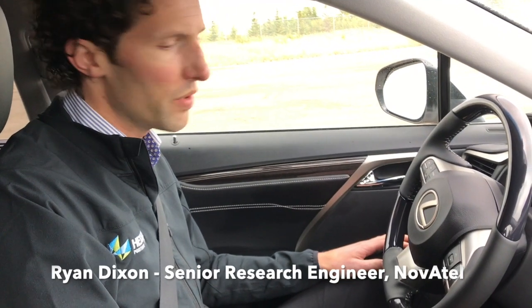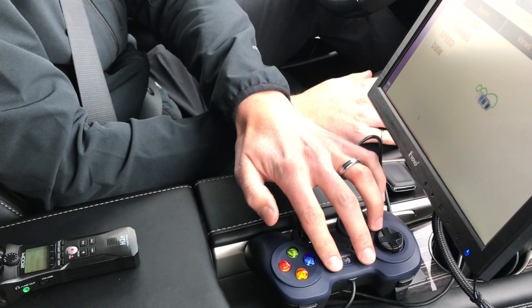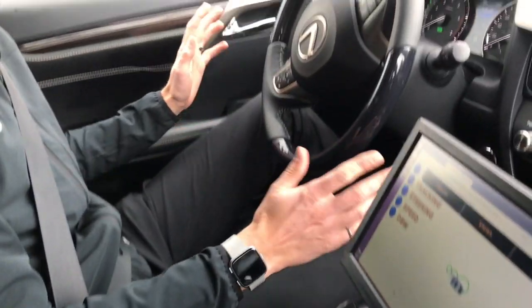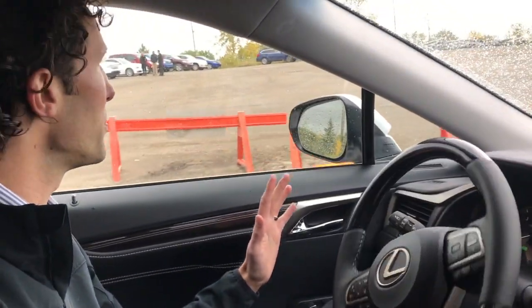The car is in manual mode now. We use a game controller to enable the autonomous mode. When I do that, it takes control — the steering wheel and accelerator are all on their own — and it follows our pre-recorded route, which I intentionally put really close to this tripod here just to show that we can pass by it repeatedly.